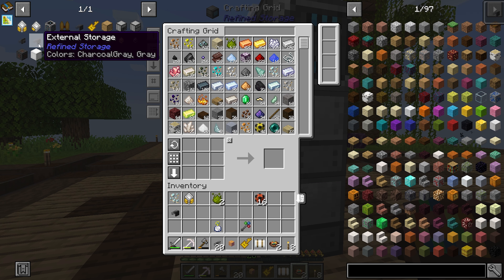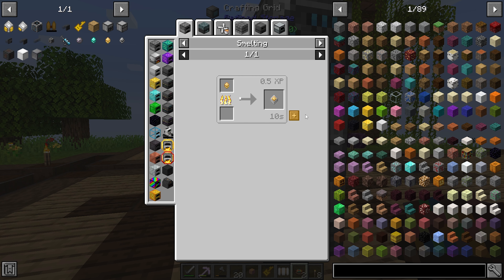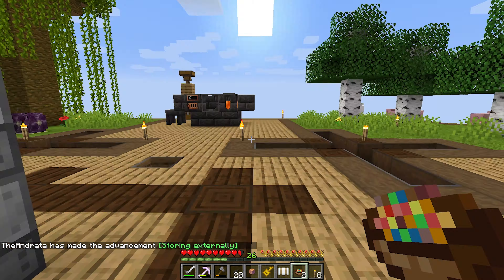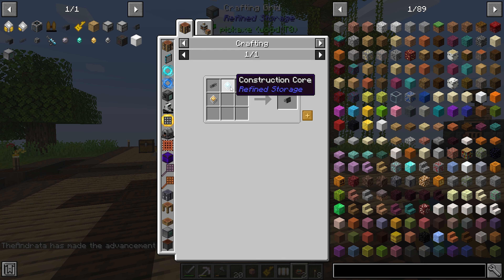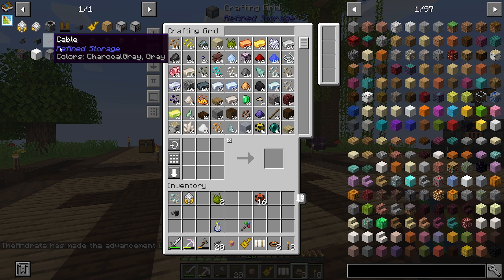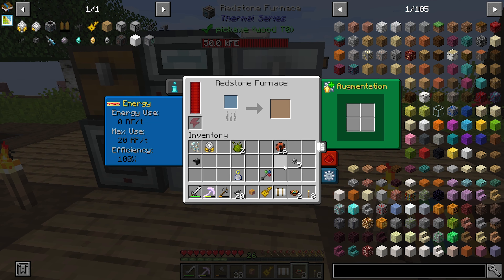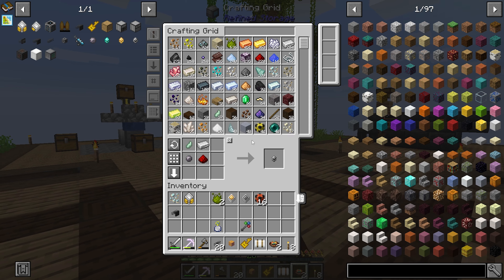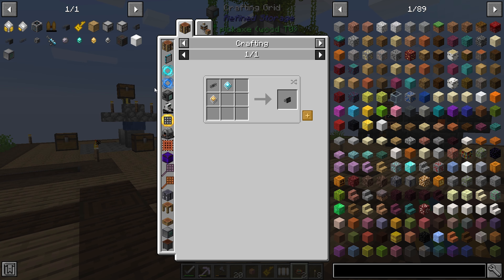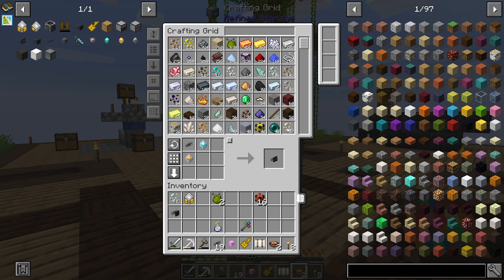And then what else did we need? We needed another exporter. So we're going to need another improved processor and a construction core, which is going to require some more basic processors. Let's just make five of those — I just need one for now. So as soon as that one's done, we're going to need to get speed upgrades and all that stuff in these. Another exporter — so we have a construction core, and bam.